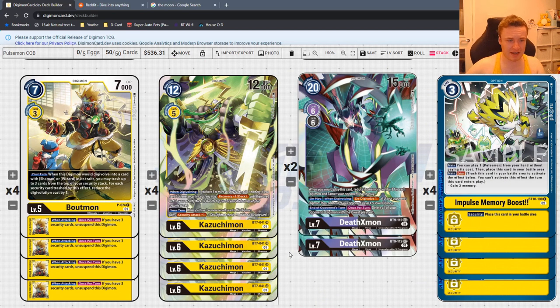At the top end we have Promo Boutmon — absolutely insane because it makes Kazuchimon extremely cheap, enables the OTK, and ensures you can always set yourself to exactly three security. Kazuchimon is great — this deck is both an OTK deck and a control deck. In some matchups like yellow hybrid, opponents can't swing for four checks in one turn, so you just keep evolving into Kazuchimon. Recover three security every time. If they can't delete him, he's swinging for a lot. If they do answer him, you've already recovered your security anyway.